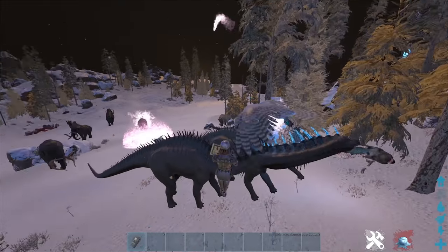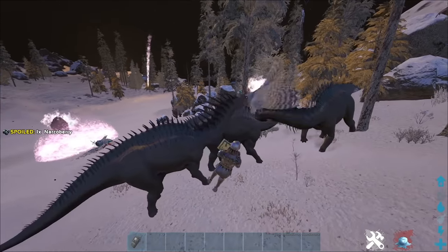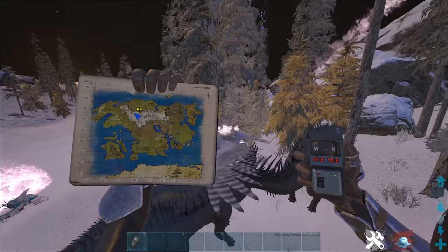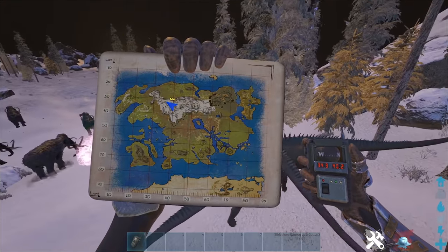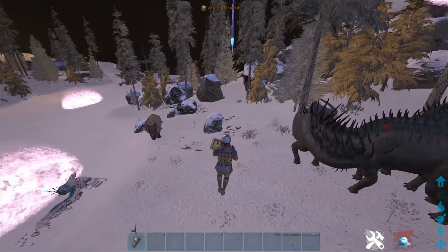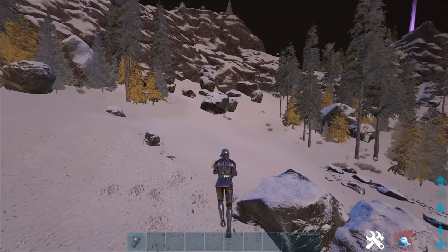Here is a snow owl. I've actually found these right where the Amargasauruses were in the first part of the video. Here are the coordinates: 34.2, 40.2. These are actually fairly rare — I haven't seen that many of them in the snow, but they do spawn here.